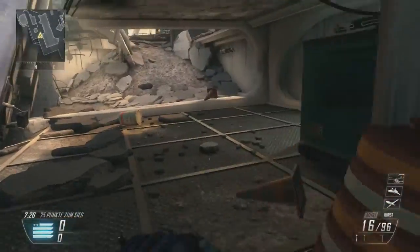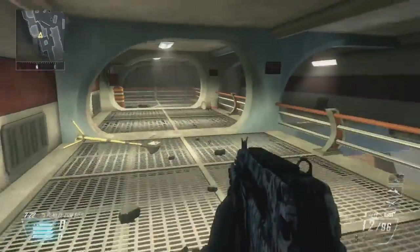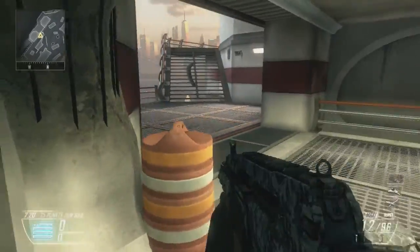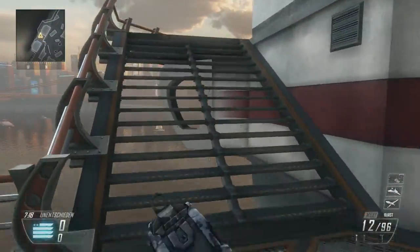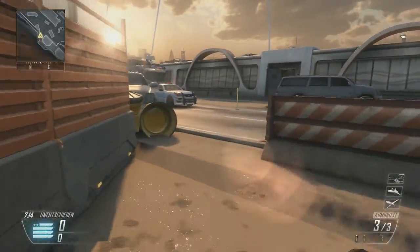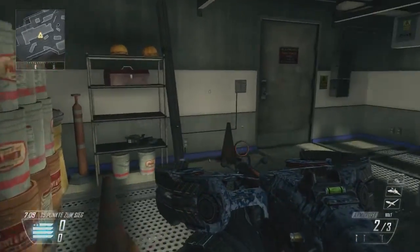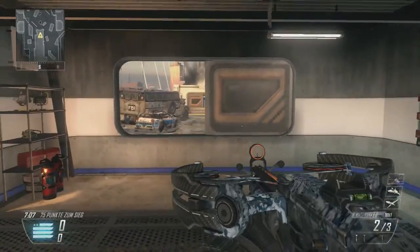You see we went here on the pipelines. Let's walk the normal way here - slow and low, my friends. Before we went down but now we go into this sniper house.